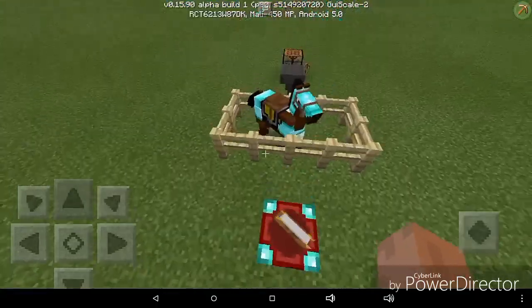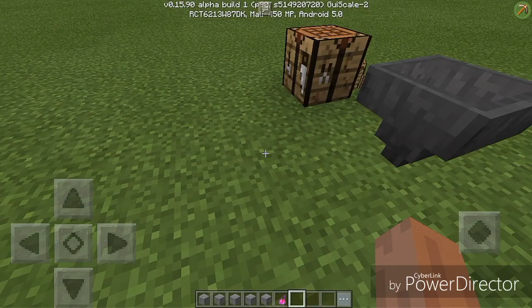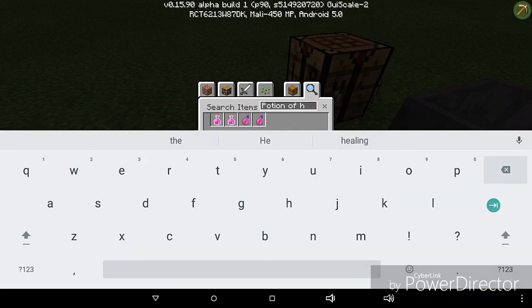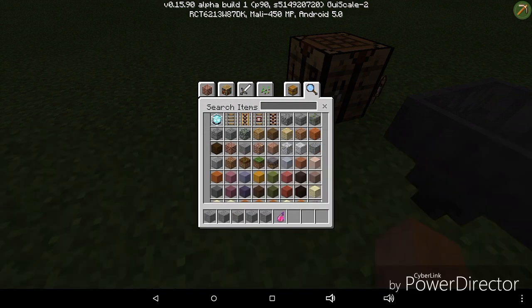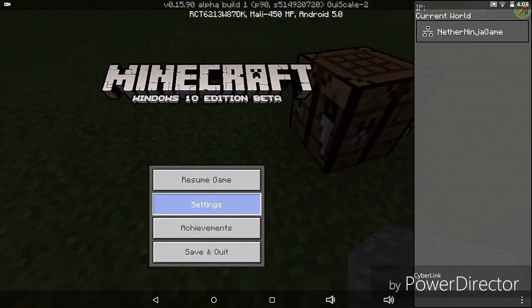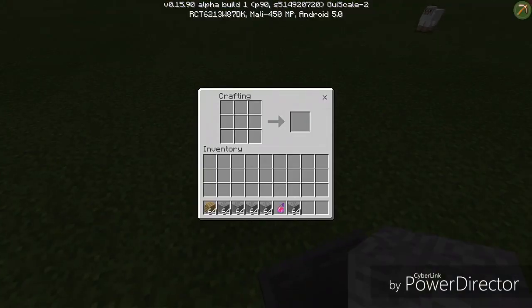If you want to craft something — say you're at the beginning of Minecraft and you need some wood — you go into your inventory. Everything is basically still the same except the crafting, so you really have to get used to PC crafting if you're that advanced with this. You drag your wood over, you get a crafting table, pull that out, and just click your wood back together.